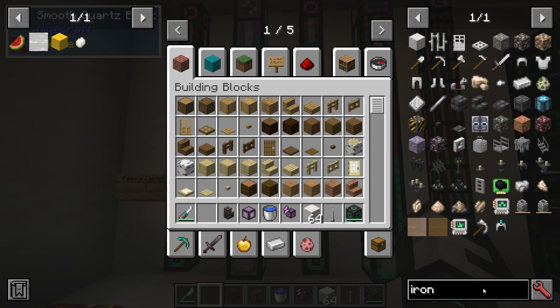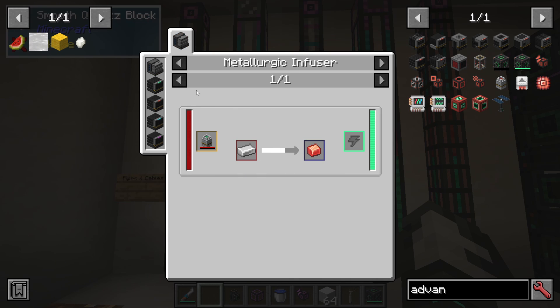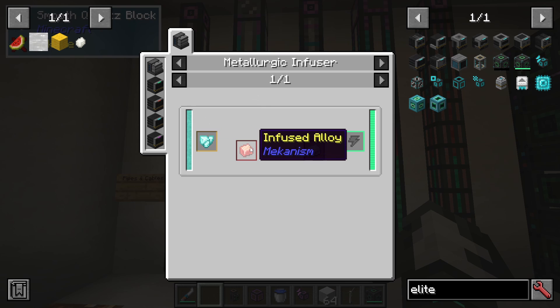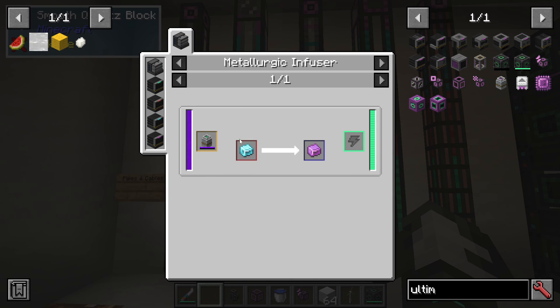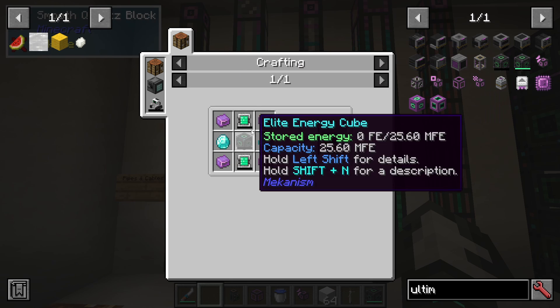For advanced you need eight of the basic ones and an infused alloy, which is iron infused with redstone in a metallurgic infuser. For elite you need eight advanced with a reinforced alloy, where you infuse that infused alloy with diamond. For ultimate it's the same again but with an atomic alloy, where you put in refined obsidian to infuse that reinforced alloy. That's how you work up the steps.